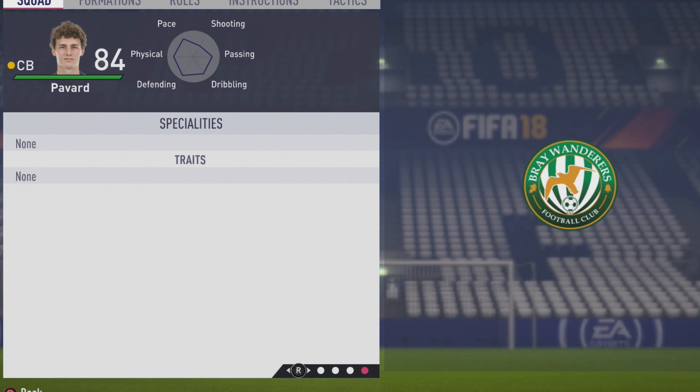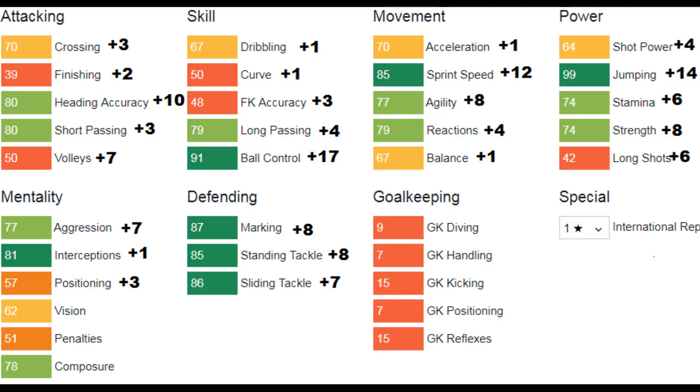To round out this video, here's a look at his individual growth across all attributes. Crossing up by 3, finishing up by 2, plus-10 to heading accuracy, short pass plus-3, volleys up by 7, dribbling and curve up by 1, plus-4 to long pass, and ball control improving by 17 points — very big growth there. Acceleration up by 1, sprint speed improving by 12, plus-8 to agility, reactions up by 4. Power-wise: jumping grew by 14, plus-6 to stamina, plus-8 to strength. Mentally: aggression up by 7, plus-1 to interceptions, positioning up by 3.